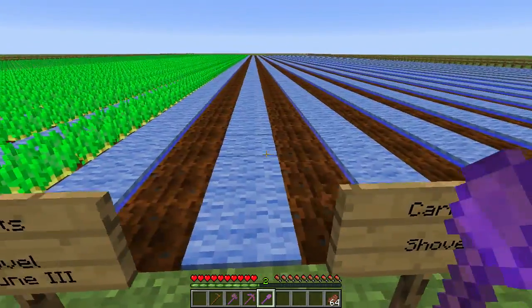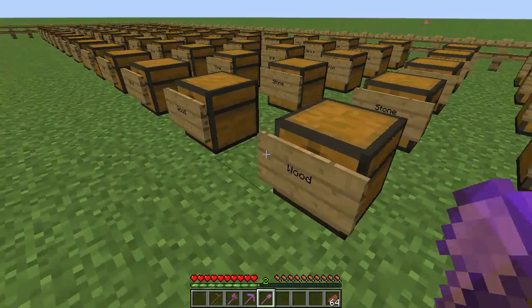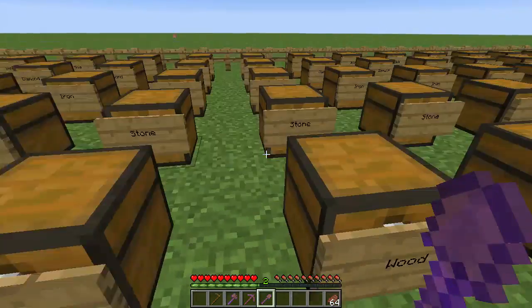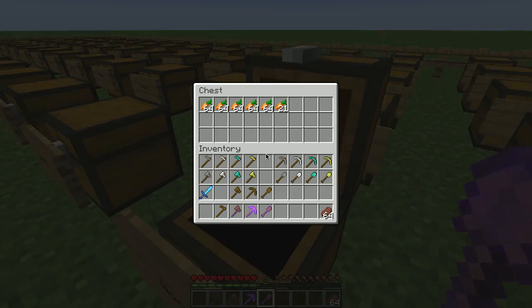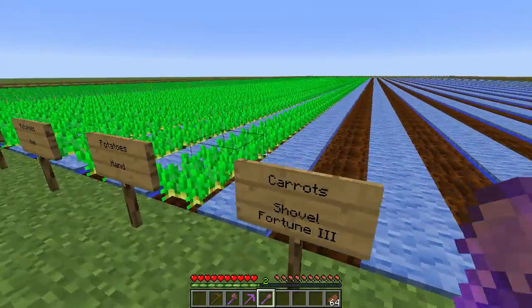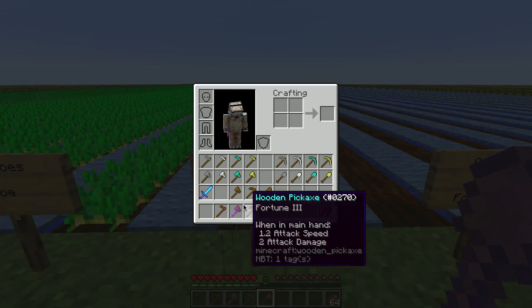Something interesting happened with the carrots. For unenchanted tools and hands I was getting about five and a half stacks of carrots for 128 blocks. But with the Fortune enchant I'm getting nine stacks — so it's not doubling. This probably has to do with the range of the number of carrots that drop.